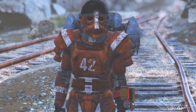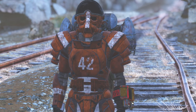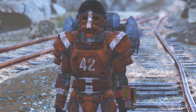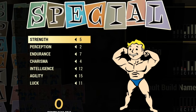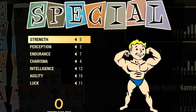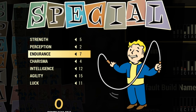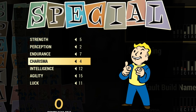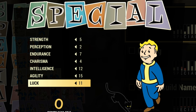I'm using a pistol build for over four years in Fallout 76, and I truly believe this is the strongest automatic pistol build in the game. Now enjoy the video. We're going to start with my SPECIAL distribution. I have five Strength, two Perception, seven Endurance, four Charisma, 12 Intelligence, 15 Agility, and 11 Luck.